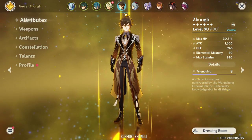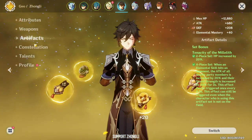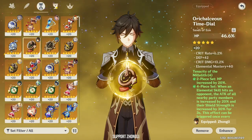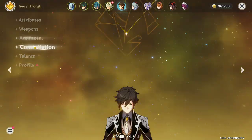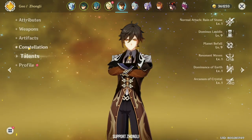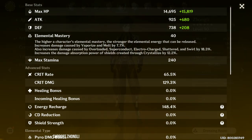Next is Zhongli. Zhongli is using the Skyward Spine with the Tenacity of the Millelith set. I prefer the Millelith set over Archaic Petra or Noblesse because I want a thicker shield over more damage — he's more of a support than DPS. He's at Constellation 0 with Talents 9-9.